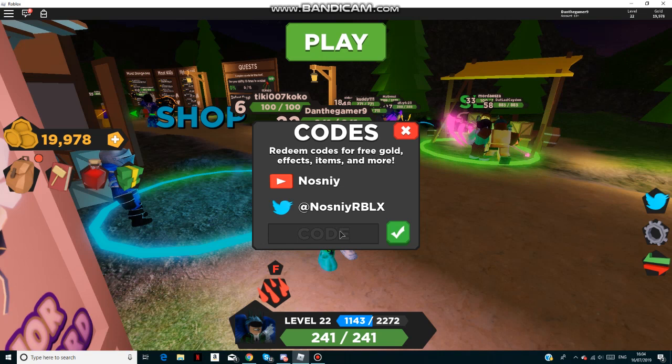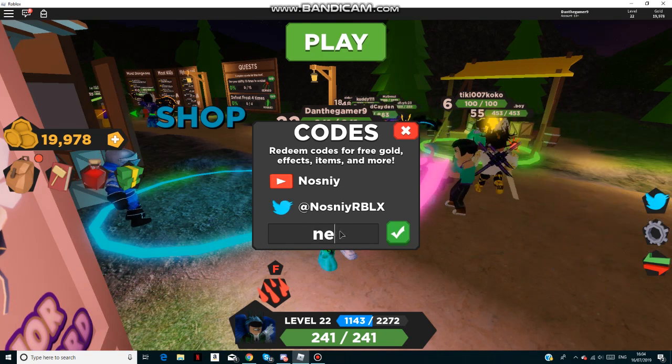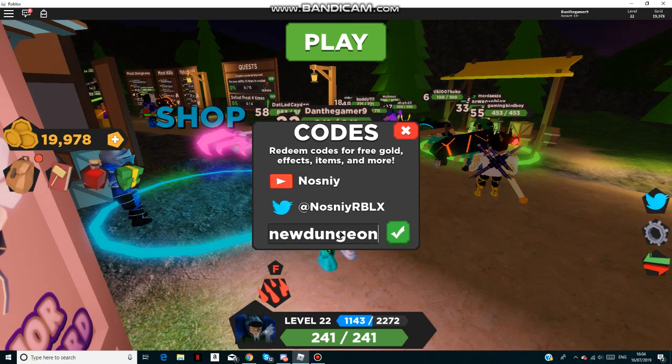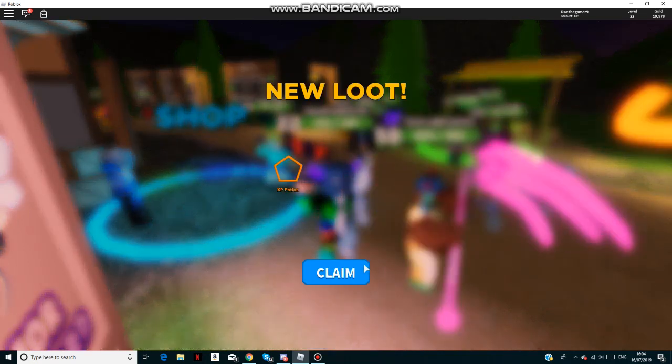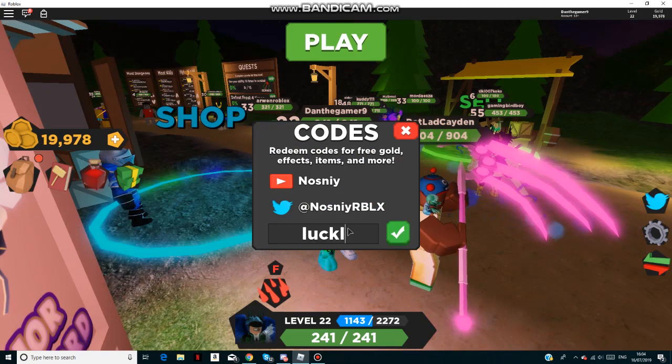Now let's get onto the new Update 6 codes. We have 'dungeon hype', which gives you an XP potion.